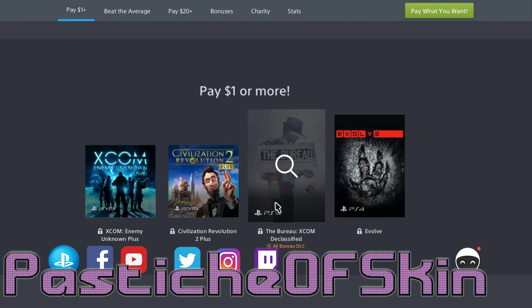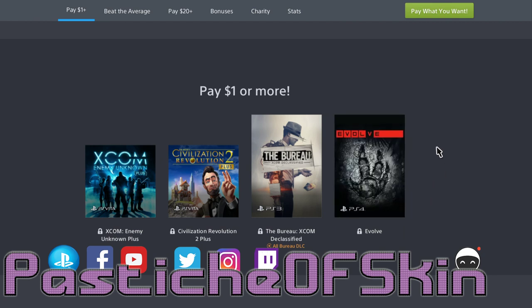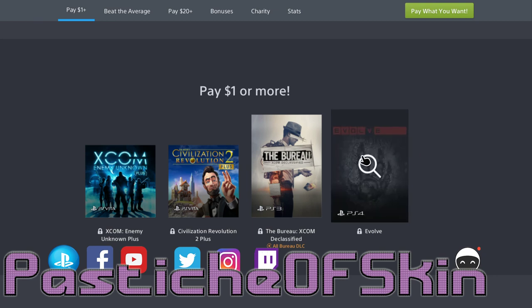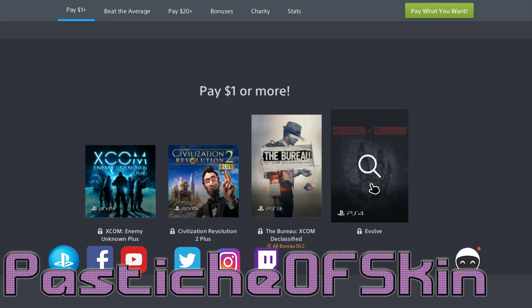The Bureau XCOM Declassified — if you remember Noah Antweiler, the Spoony one, he referred to it as 'A Betrayal!' It's a first-person shooter set in the XCOM universe. This bundle is clearly XCOM heavy. And then there's Evolve, which went free-to-play on PC not that long ago. To get a copy of Evolve for $1, I'm willing to give it a try. I like the idea of asynchronous gameplay with one creature versus a team, but I never got into it because of the DLC issues. If it comes with a lot of content it might be worthwhile, but if it's just the base game, it's barely worth the dollar.